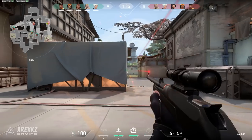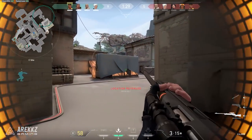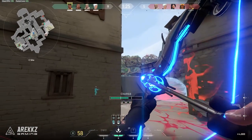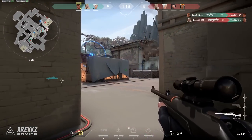Hey, what's going on guys, Arix here. Welcome back to another video for Valorant. Today we're rounding out the Sova lineup series for your Recon Bolt — basically the interesting places where you can put your arrow to reveal the enemy team, giving you as much intel as possible. Up until this point we've gone over Split and Haven, and this time we're talking about Bind.